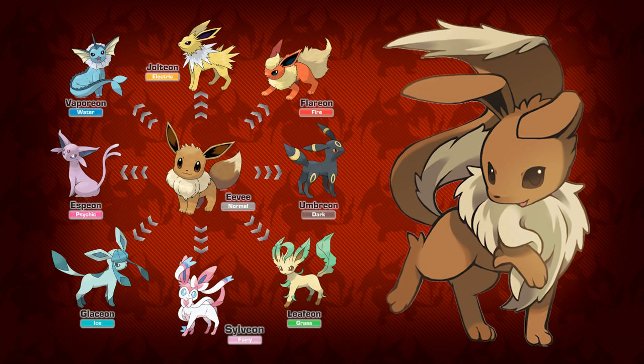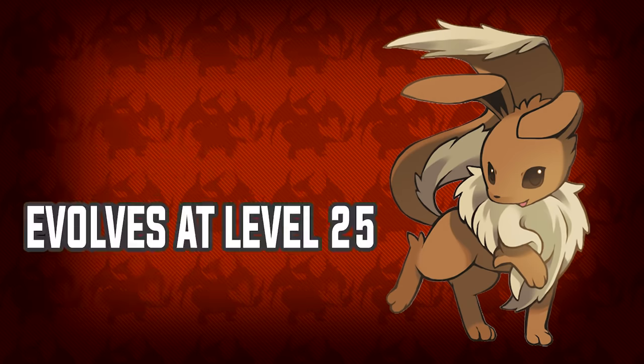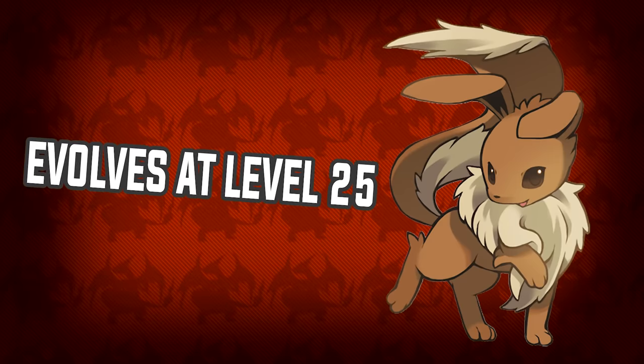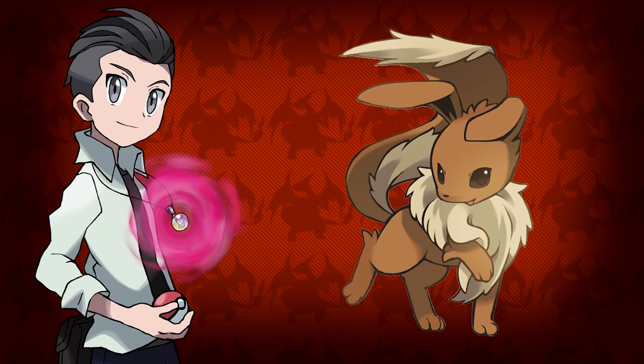In German folklore, the Nix is a shapeshifting water spirit, so you could also say it applies to Eevee being able to shapeshift its typing to literally anything by evolving a certain way. To make it make more sense, I'll also be giving this Pokemon the ability Protean. As a way to evolve, I think just leveling up Eevee to level 25 is perfectly — ahem — normal.